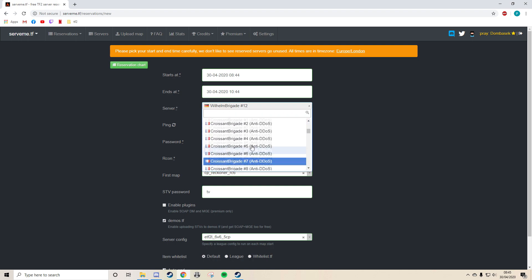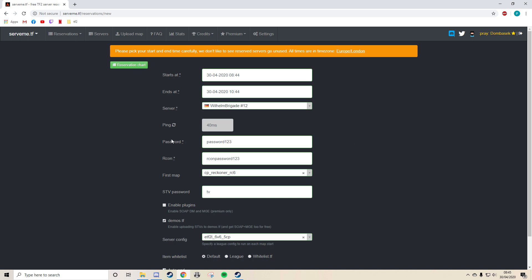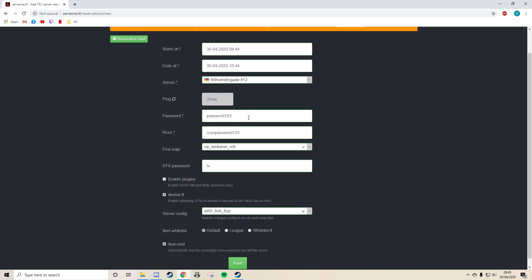Server region — you've got German, Dutch, and French servers. We'll go for a German one; you can check your ping there. Password is what people use to join the server, so set that to whatever. The Archon password is what you would use to change the map and things like that in the game.